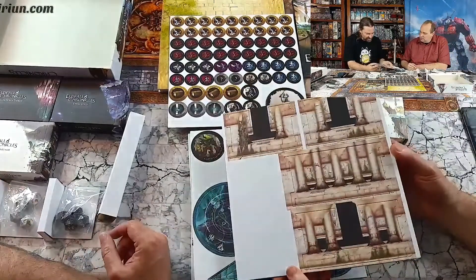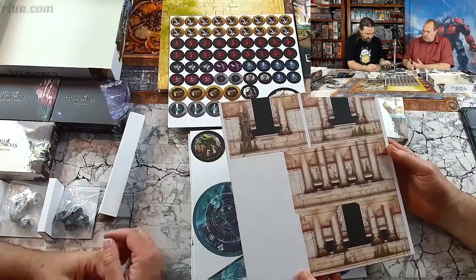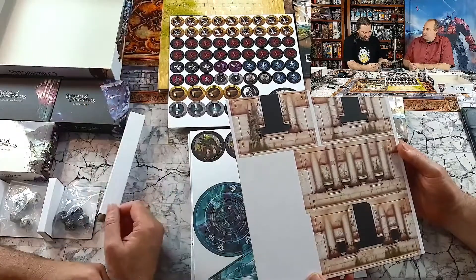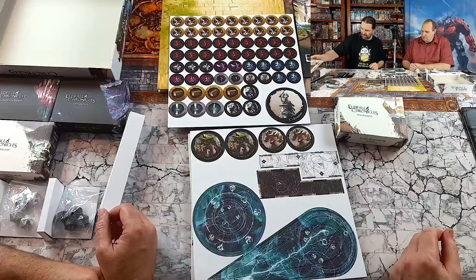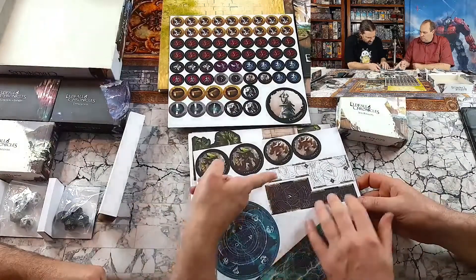So this is your terrain pieces - you just punch them out, lock them in, and that's it. They'll pack down flat like that. You can probably just put everything back in the box and take it with you when you go to game. Little temple building there. Templates - movement ones, range markers.